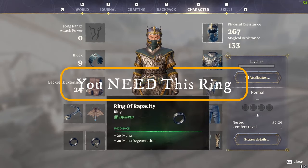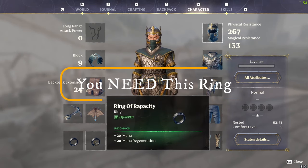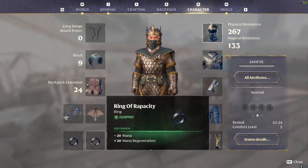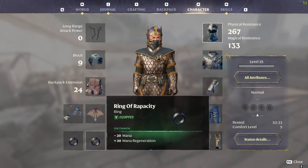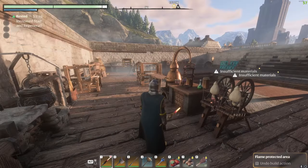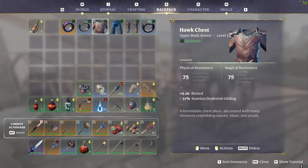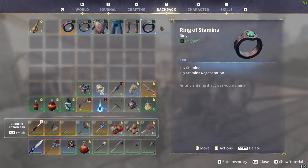One really important item is the Ring of Rapacity. It gives minus 20 mana but plus 20 mana regeneration. This is really good because you can actually stack it twice, meaning when you're gliding and using Updraft you can continuously use it. If you want more stamina and stamina regen, you can also get the Ring of Stamina, which means you can run for longer and your stamina regenerates much faster when depleted.